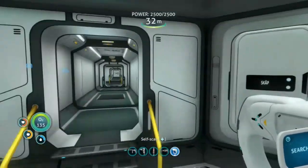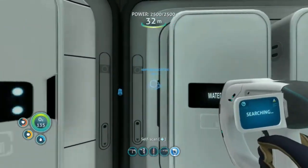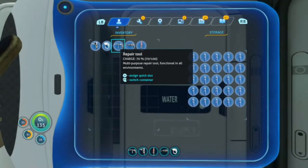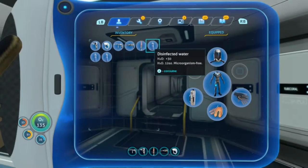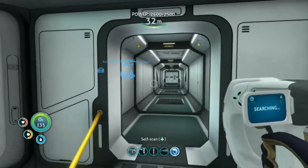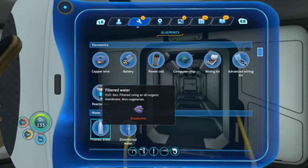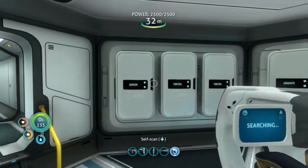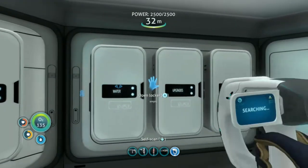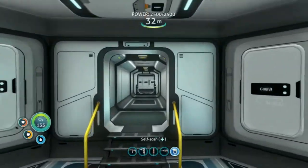I need to drink some water — I have no water in here. Let me grab a couple. Also the compass — it should be time to get the compass. Let's do that first. It's just copper and a wiring kit, so that should be an easy fix. Which way is the fabricator?